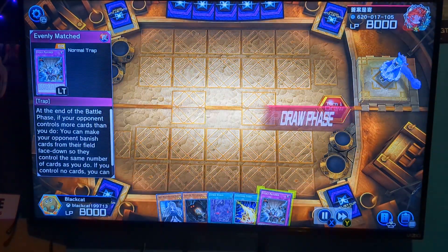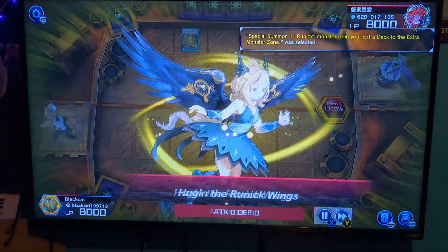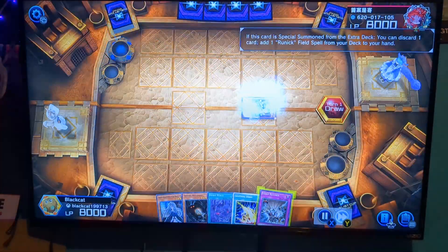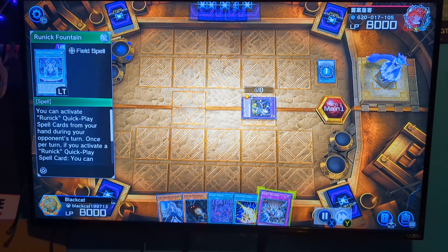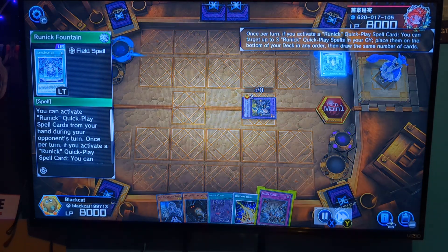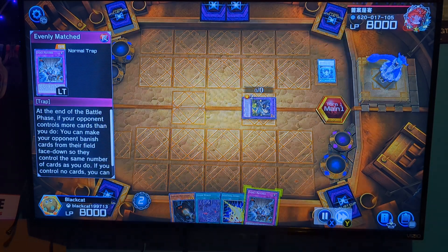Here we go, a really good Zombies opener — got a hand trap, Lightning, and Evenly Matched to open the board. Over Zombie World and Mothman alone, it's not going to be doing a whole lot. We're going against Runics too, it's rough.